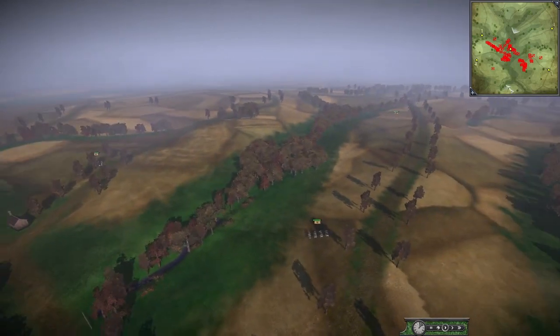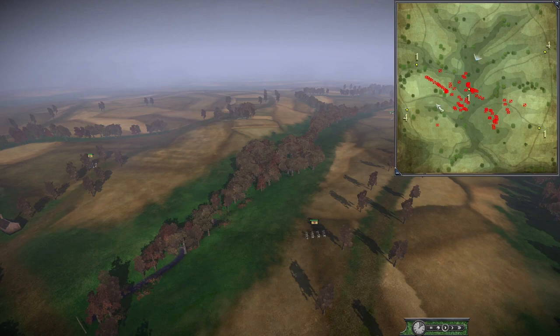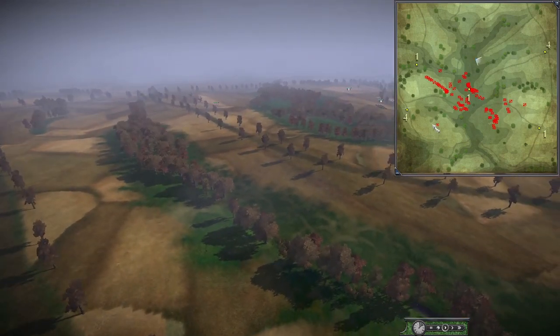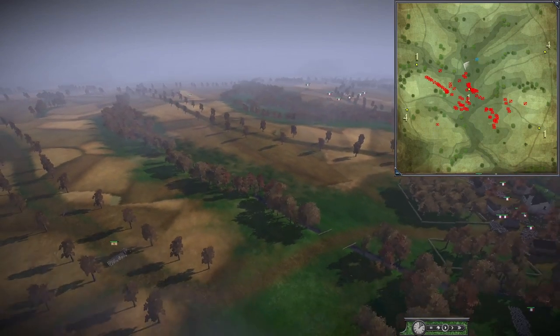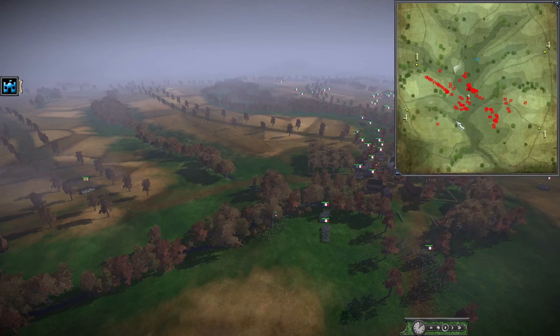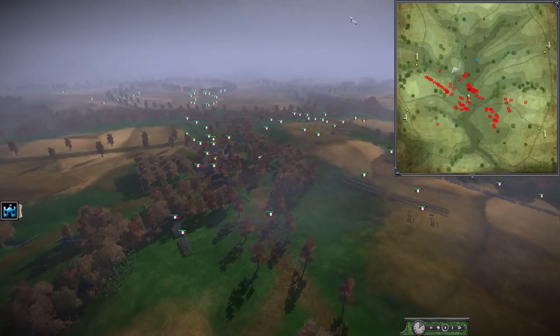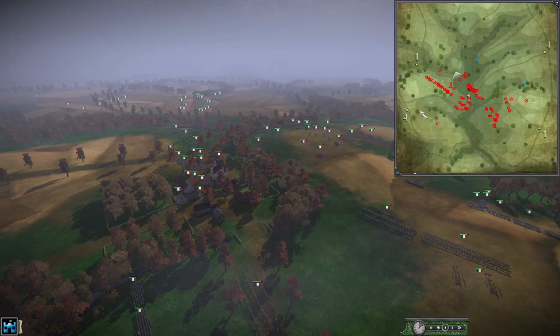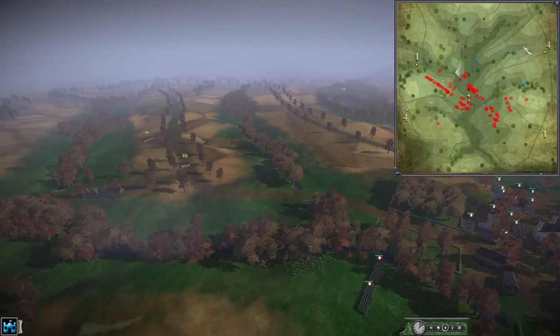We've got in the centre here a one-pointer, and two four-pointers, and then a one-pointer each flank as well. Obviously if it ever comes down to it, the LOCs are a way that you can win games in NTW3 if you're new to NTW3. You can see the French have occupied the central one-pointer, they've got the four technically behind them as well. The allies have their four-pointer behind them, and it'll be interesting to see whether they get either of the one-pointers.